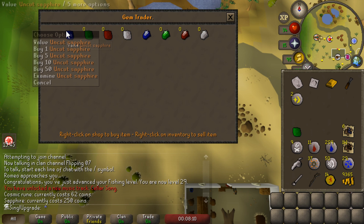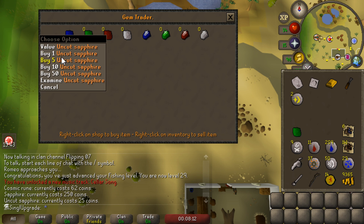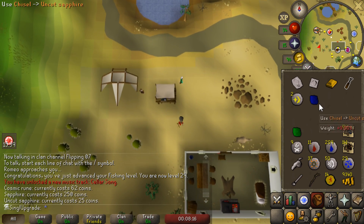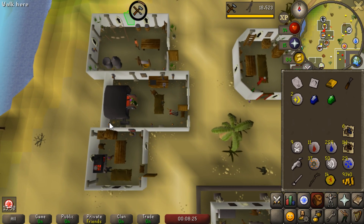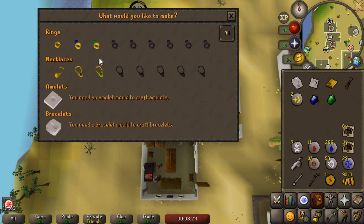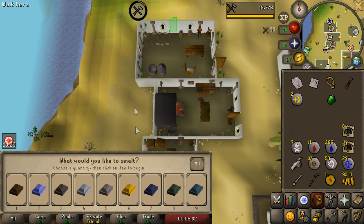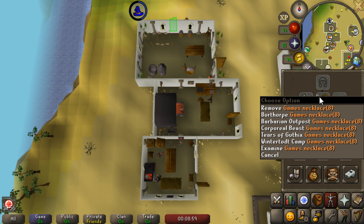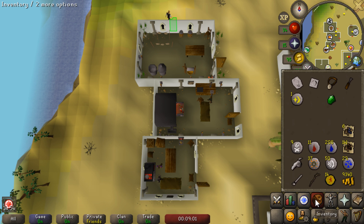The Gem Trader here does occasionally have Emeralds, but right now we just need a Sapphire. We actually forgot to telegrab two gold bars, that was pretty dumb. But from here, there's everything we need. We can go ahead and cut the Sapphire, create a Sapphire Necklace out of it, and then we just need a Cosmic Rune to enchant it. Luckily we did complete the Rogue Trader minigame last time, so we can just go ahead and buy it right from Ali Morrison. And there we go, we have our first Games Necklace.